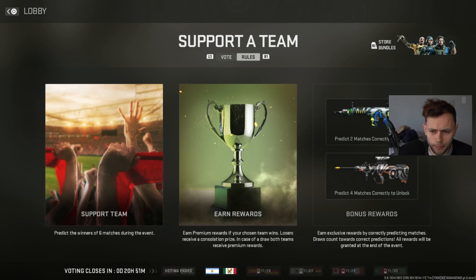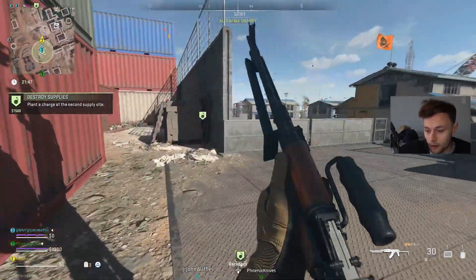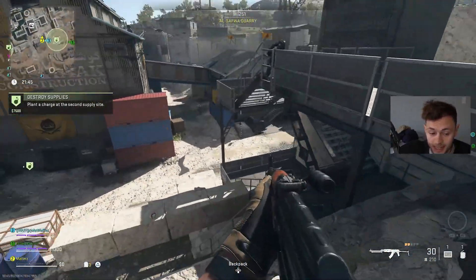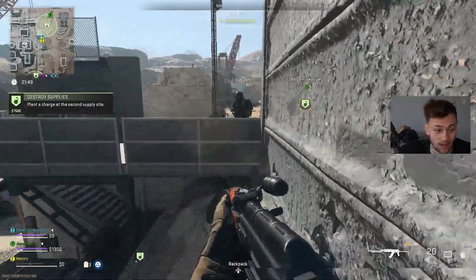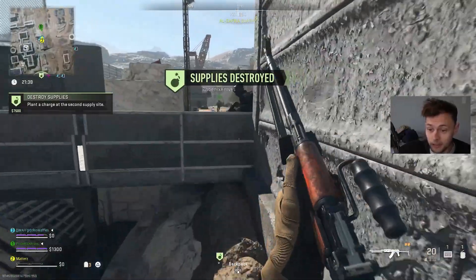If you predict four matches correctly you'll get the one below as well - both are pretty sick blueprints overall. You want to predict these correctly and have plenty of chances, but do it as soon as possible in case the matches run out and the World Cup is over. As of now, will they ever return to this game? We don't know for sure, just like the beta blueprint - that was only available from the beta and it's nowhere in sight, not in the store.